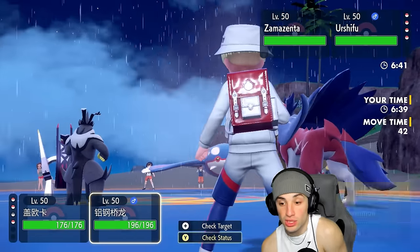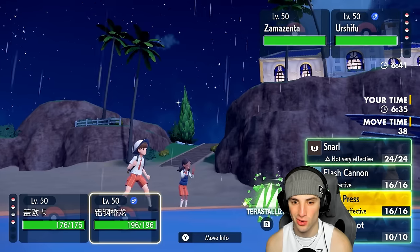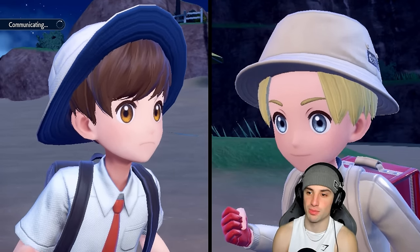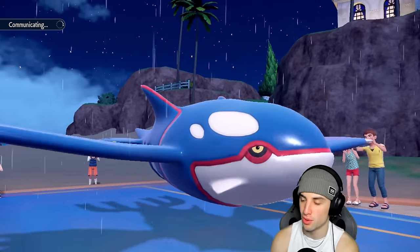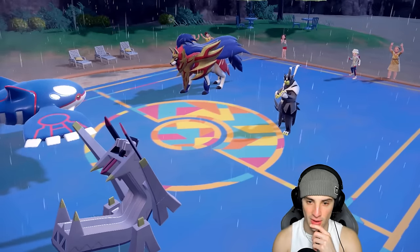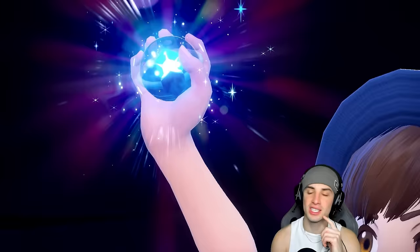I'm going to go for another Water Spout — I could Tera to the Grass type so the fighting move isn't as threatening. I'm going to Tera Grass. Going for another Water Spout, hoping they're not going to Wide Guard again — but they just Wide Guard again. Big-time play from our opponent.